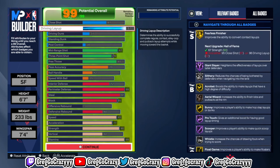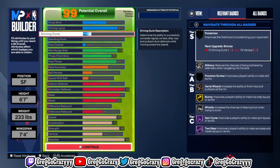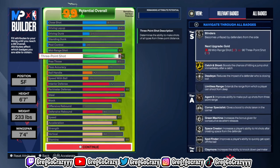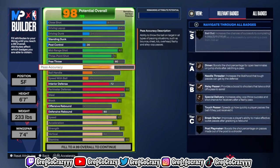You don't need a high three-ball rating in this game to shoot. Your mid-range is more important than your three-pointer, because if you have a high mid-range rating you can save points on your shooting. If you have a high mid and a low three-ball, you'll still be able to work.